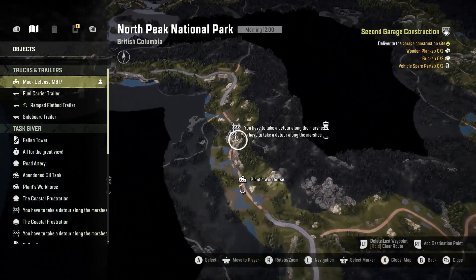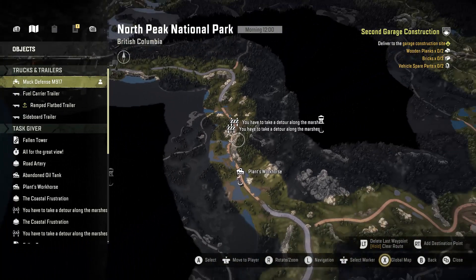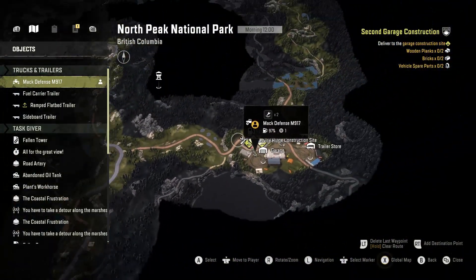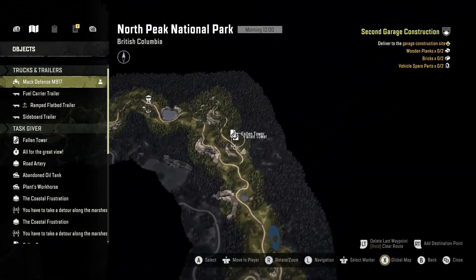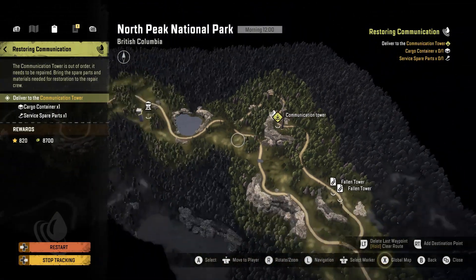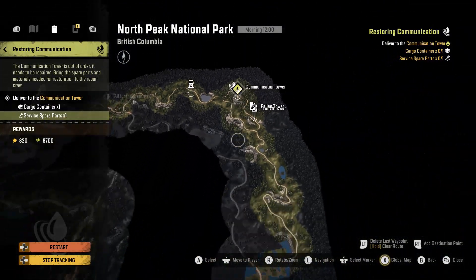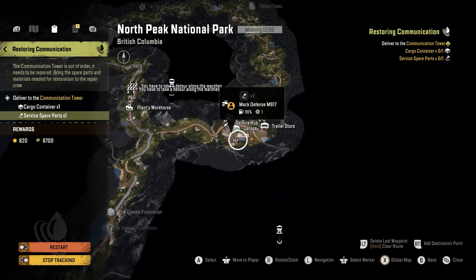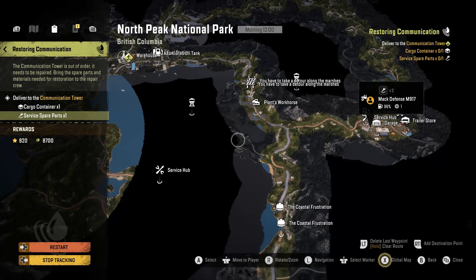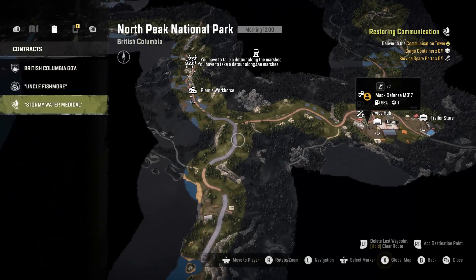There is a task right here which requires one service spare part. There's another one right here which requires one service spare part. There is another one up here which requires two service spare parts. And this one over here at this tower also requires a service spare part. So I'd say grab at least five of the service spare parts and maybe do the same with vehicle spare parts. That way you at least have the option to take them from your garage if you want them.